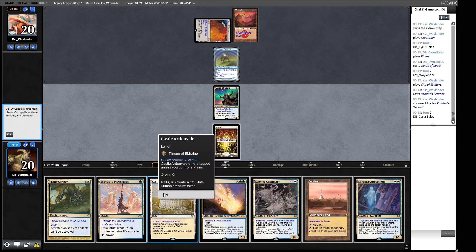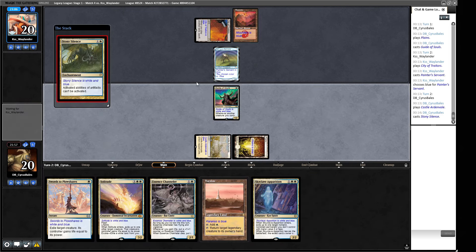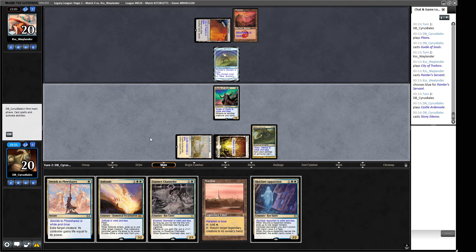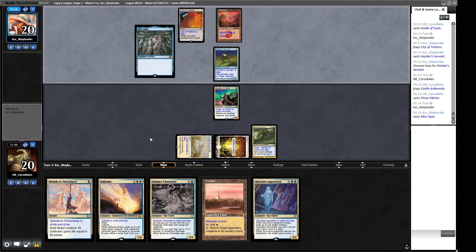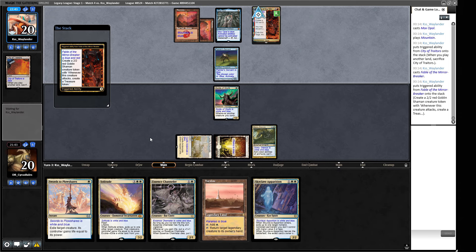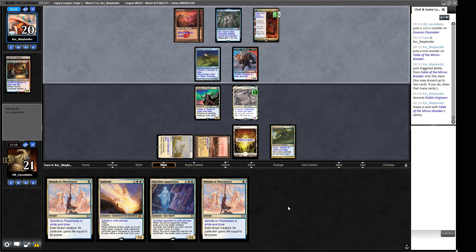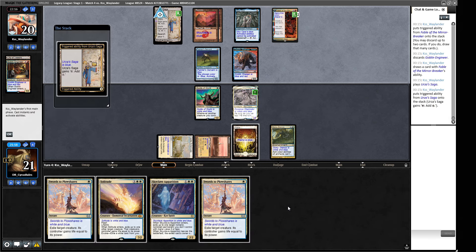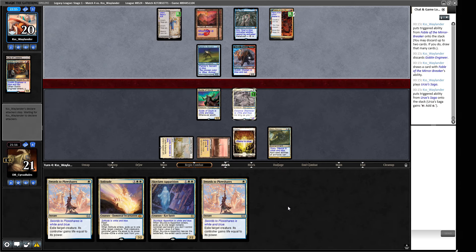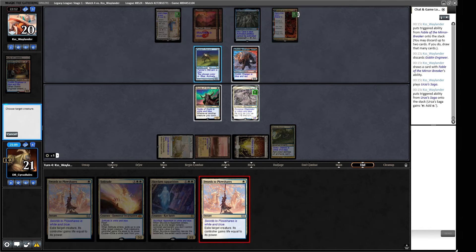Our opponent has Red Blast over there, which is something we need to keep an eye on. If we play out this Castle Ardenvale - we drop this Stony Silence - if our opponent goes to Red Blast this, we kill their Painter in response and then we're in blowout city. A Mox Opal - sure. They're playing a Mountain, losing their City of Traitors - that gives us less to worry about for next turn. It's going to be harder for them to assemble everything. Fable of the Mirror-Breaker - it's a good one - and we're just trying to get our clock up and running. An Engineer - sure, and there's a saga.